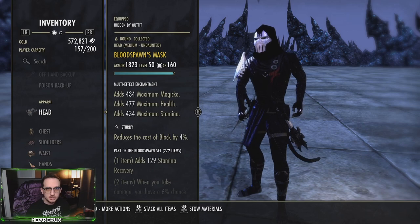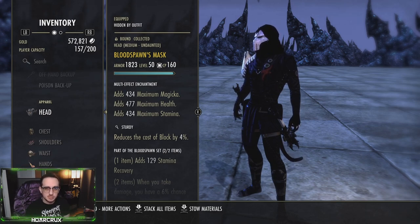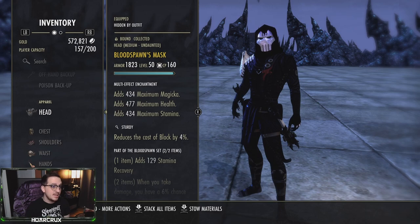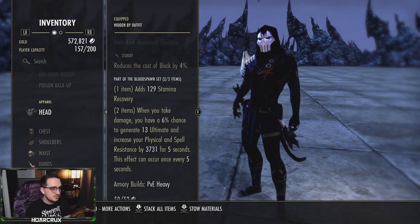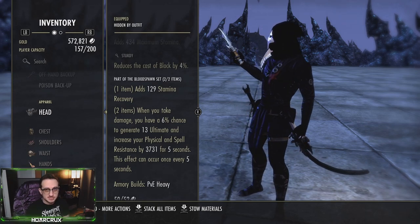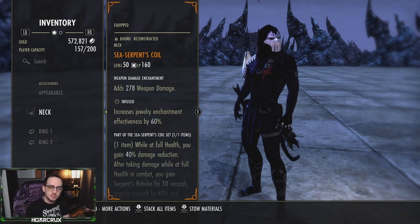Moving into our monster sets, we're running Blood Spawn. You need as much ultimate regeneration as possible — that is going to help carry our sustain. I've had people run this exact same build off stream and they do struggle with their magicka. If you are struggling with magicka, I suggest running Smoked Bear Haunch for a little more recovery, or switching your Mundus away from the Shadow into the Atronach. Blood Spawn: every 5 seconds you have a 6% chance to generate 13 ultimate and increase your physical and spell resistances by 3,700, which is about 7% damage mitigation. We're also running a one-piece Trainee just for the health, with Well-Fitted max magicka on our boots.